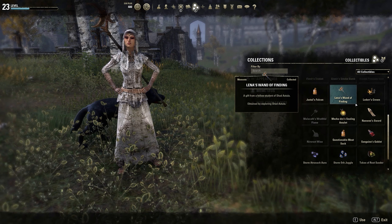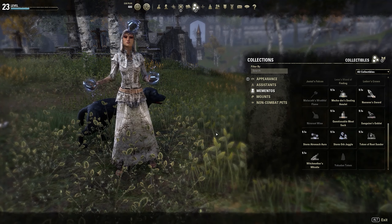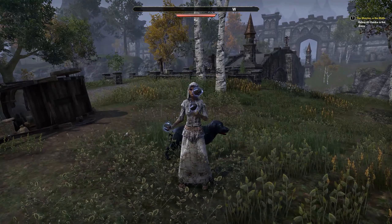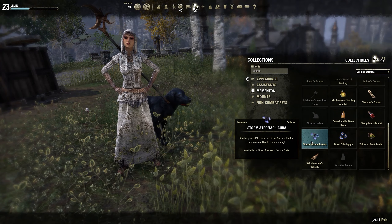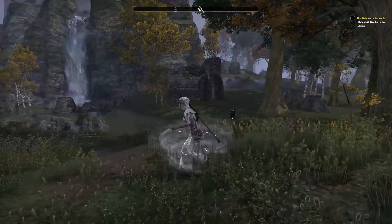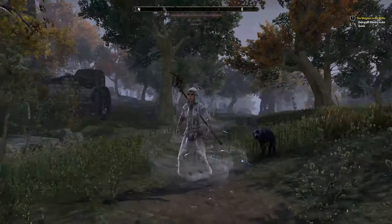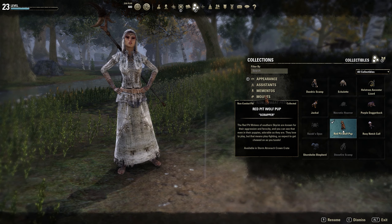If you're interested in mementos, this is the Storm Juggler — so we're juggling stormy rocks, which makes sense. And we've also got the Storm Atronach Aura, so we're windy and electrocuting things like our bear mount.